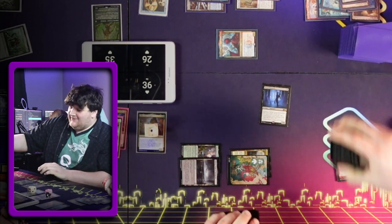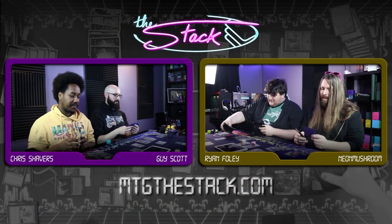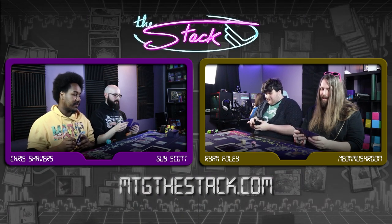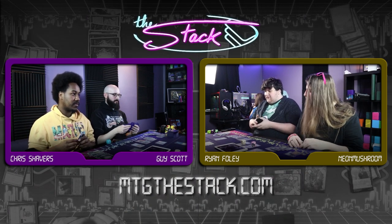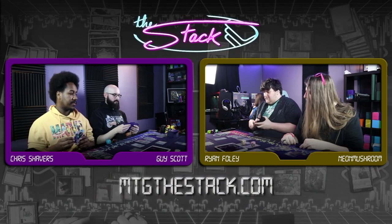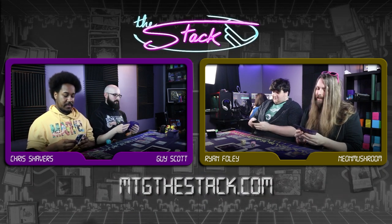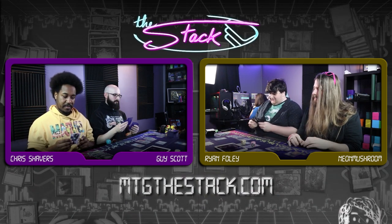Guys, I think he's drawing more cards. I think he's about to man lands. Here's a Forest — trigger Dread Presence and draw a card, lose a life. Look at those lands from Kamigawa. Go ahead.